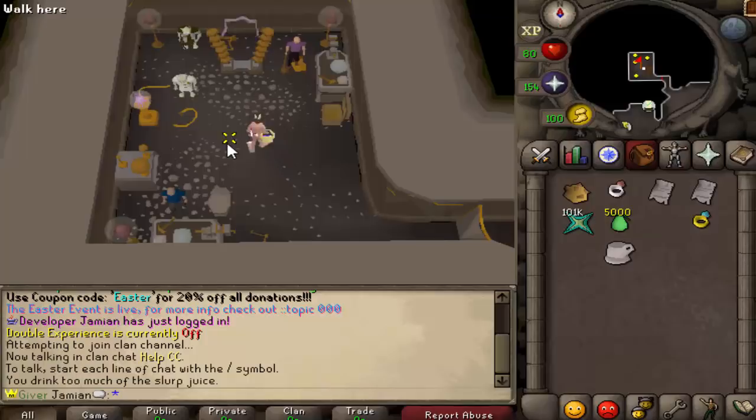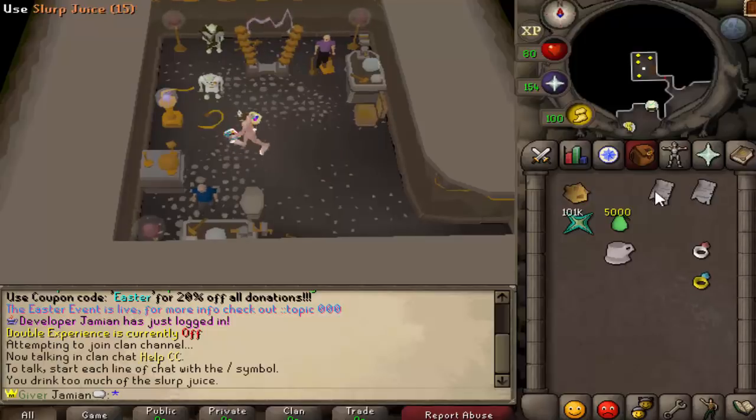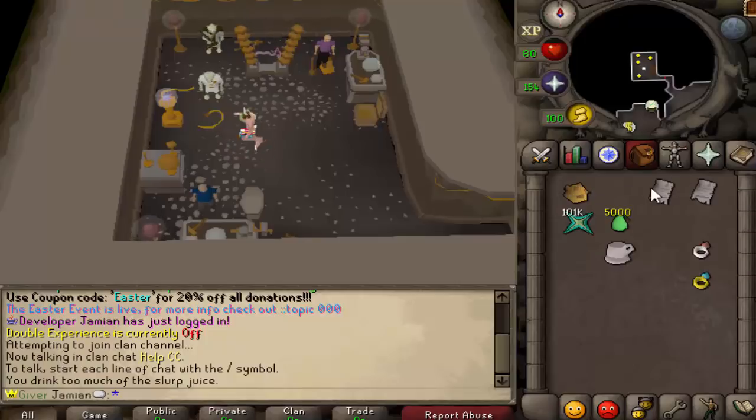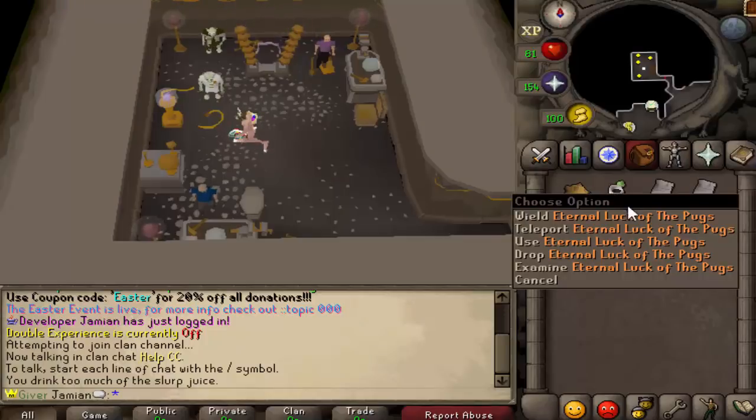With the invention updates, we actually got two new ones right now. The first one is the Eternal Luck of the Pugs, which is a Luck of the Pugs and an Eternal Ring combined. In order to make this one you need both of your rings, you need a Luck of the Pugs schematic, and then you need 100,000 uber components. You use the components on the Luck of the Pugs and you make an Eternal Luck of the Pugs.